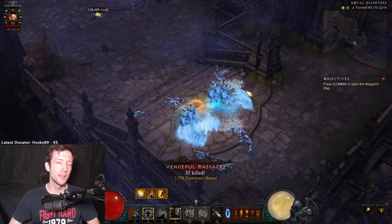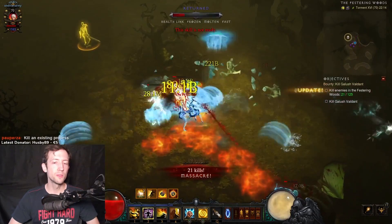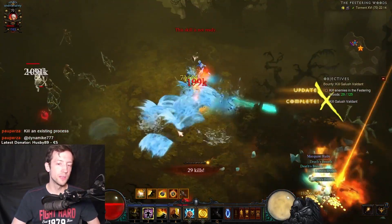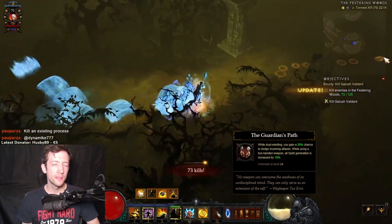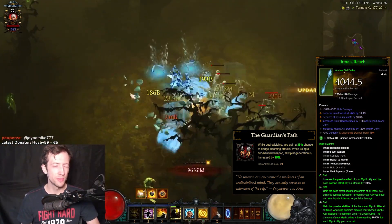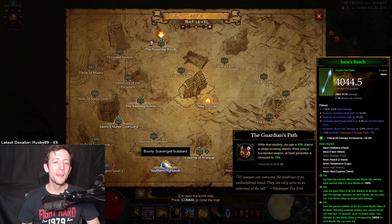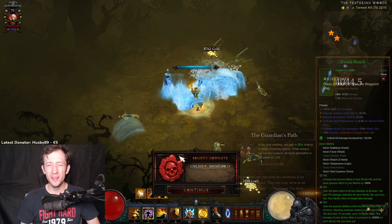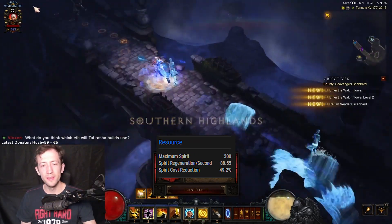What you have to do is stack a lot of cooldown reduction and resource cost reduction in every single slot, including your rings — even dropping some damage stats like crit damage. You combine this with the Guardian's Path passive, which gives extra spirit regeneration when you have a daibo equipped. You actually wear the Inna daibo, so you get this massive two-handed weapon. You also roll spirit regeneration on your weapon and helm, which can lead to something like 90 spirit per second regenerated — it is actually massive.